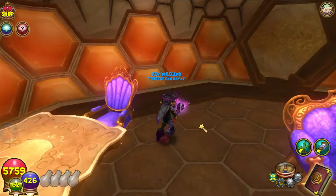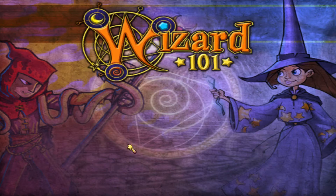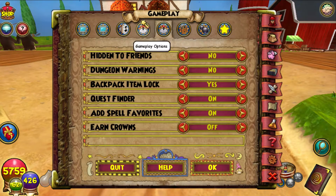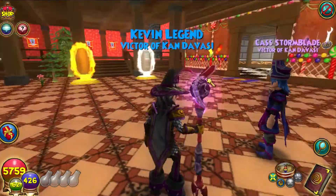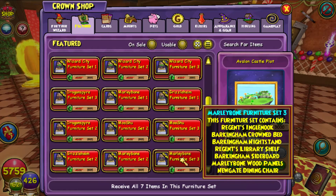There's Cass — we have to wait until his ports get unlocked. Now his ports are unlocked and he will be buying the other ones. He's going to take control because he's going to be buying the packs. For Marleybone Set 3, the items are: the Regent's Engel Nuke, the Barkingham Crowned Bed, the Barkingham Night Stand, the Regent's Library Shelf, the Barkingham Sideboard, the Marleybone Wood Panels, and the Newgate Dining Chairs.